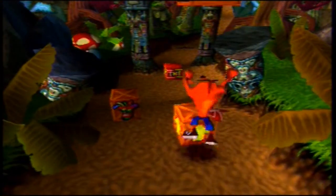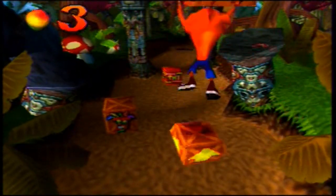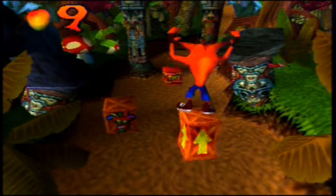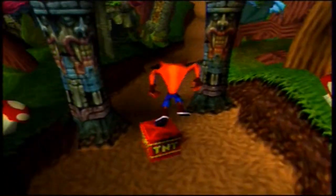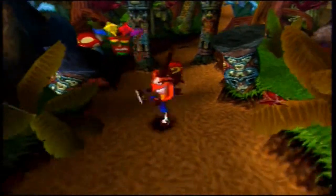Up ahead, we can already see our first new crate type: TNT crates. Jump on them once to set off the timer. You'll have three seconds to get out of the way before it explodes. Don't be in the explosion when that happens, because it will kill you.